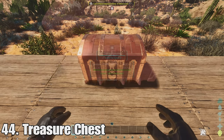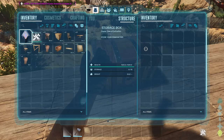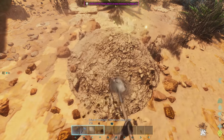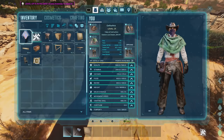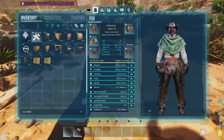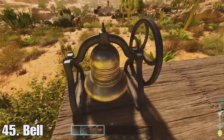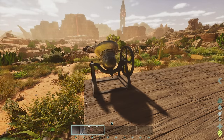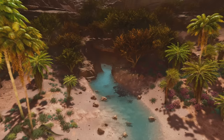Number forty-four we have treasure chests. These are like storage boxes with fifteen slots but they look a lot nicer. They also have an added function — you can bury them with the shovel. You can also find buried treasures across the map. I believe you get treasure maps from killing dinos randomly and they have some pretty good loot inside. At forty-five we have the bell, which will make all your creatures in the area aggressive or set to defend once you sound the alarm — and it has a pretty big radius.